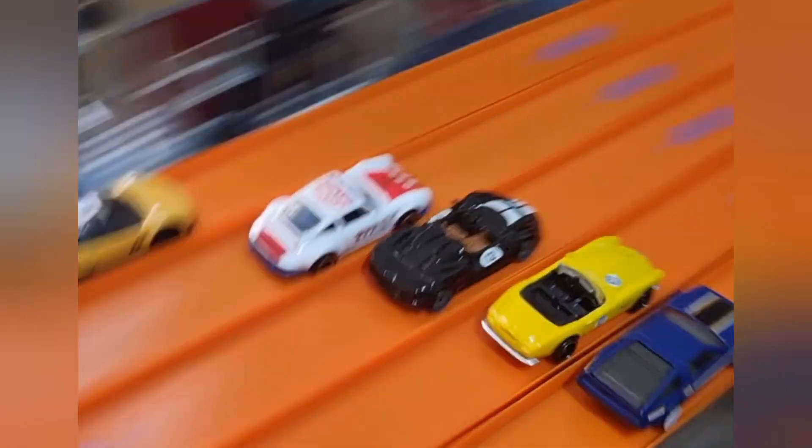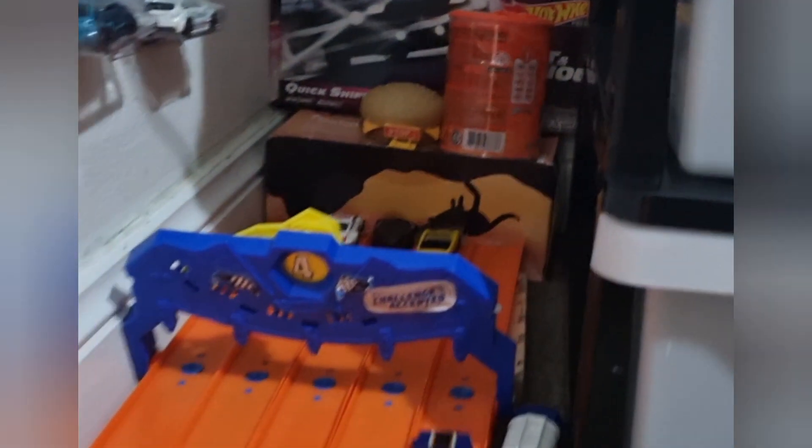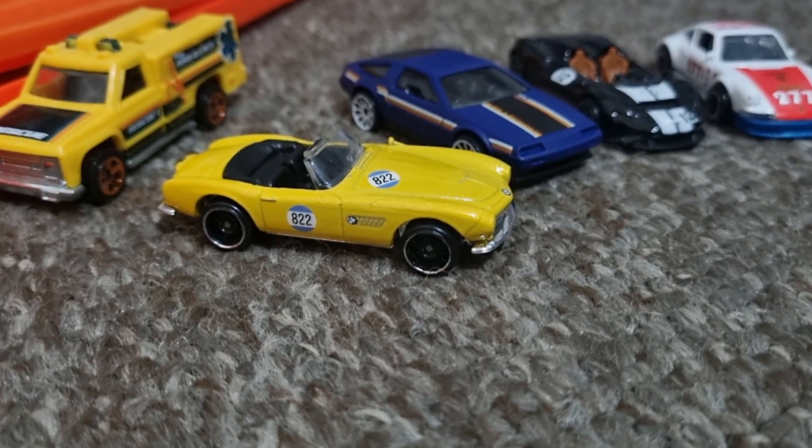Good tight race. Acura struggling on the outside. DeLorean and BMW head to head. Here goes McLaren up the middle. The BMW is edged across the line first — upsetting everyone! What a win, a sneaky win by the 507. His first.